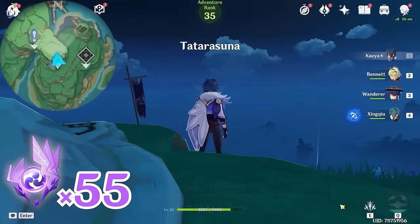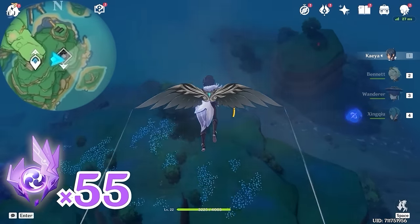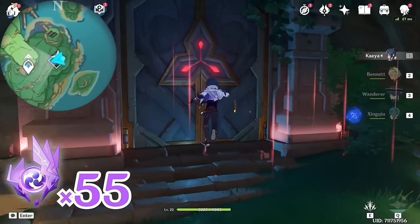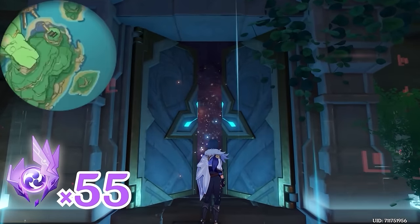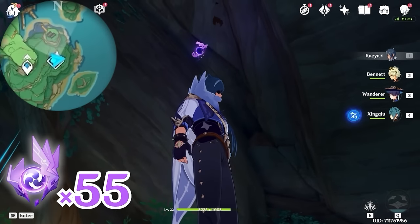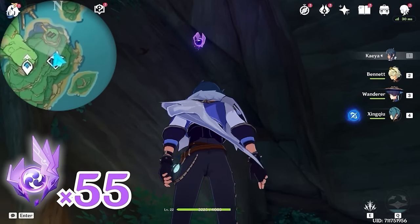Now let's teleport back to this waypoint and glide towards east, right side on the minimap. Jump down here — you should see an opening. Here we can unlock this domain. And if you are sure you hit the correct spot but still don't see a blink, come here to check anyway in case the rock is already broken. Now let's look up — there's the Electroculus, so climb up to grab it.